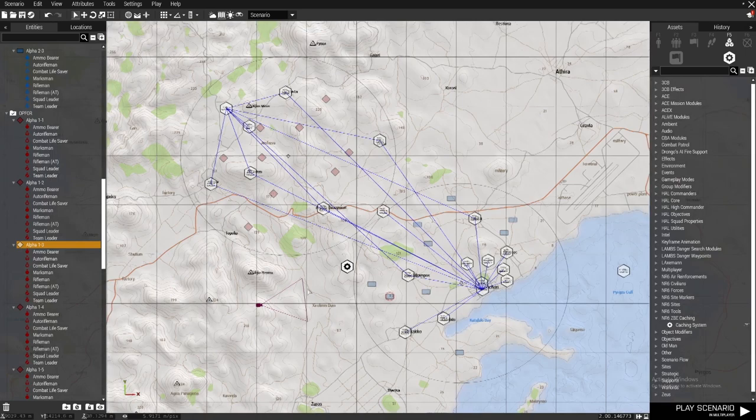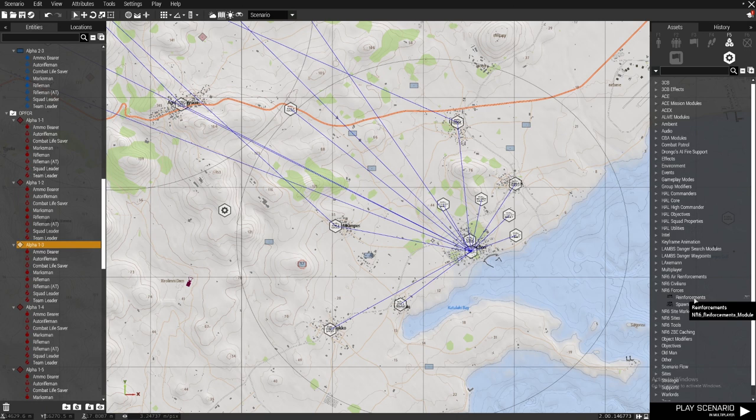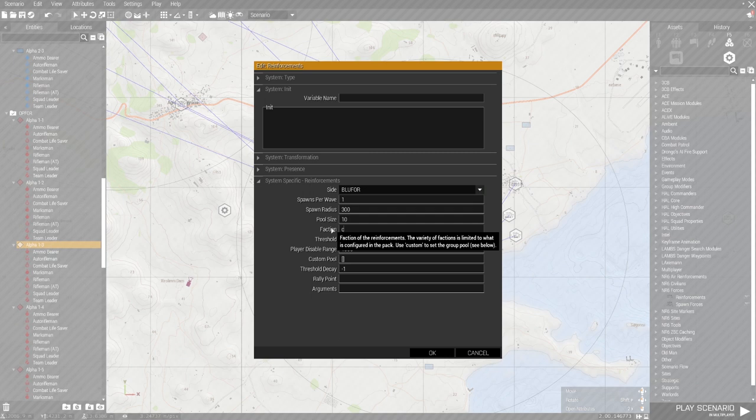Compared to ALiVE, for example, which has its own virtual system where battles go on virtually, this keeps it visible. Basically that's it — we don't have a reinforcement system yet, so let's add that. Sync the reinforcement module to the commander side.